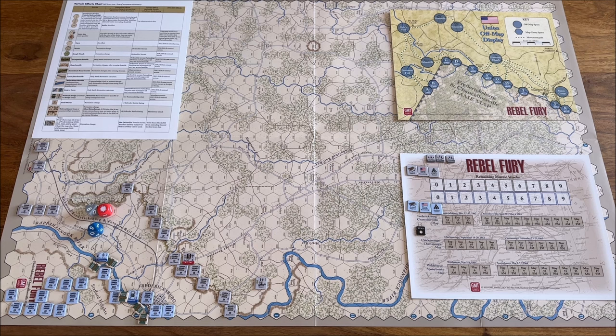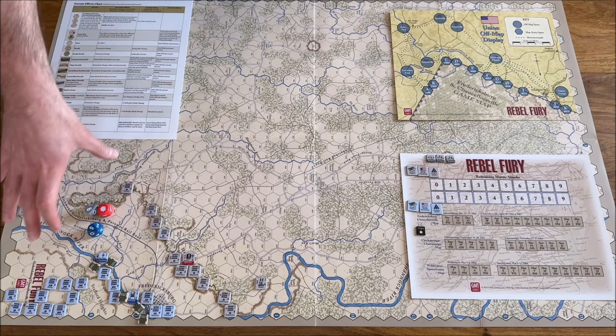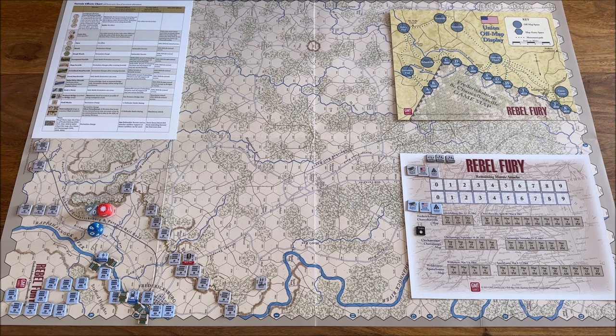Let me start from a very high level. This is, of course, a hex-and-counter game. We have a map with all the features of terrain — roads, rivers, woods, hills and so on. We have tokens for both sides. To this we'll have a player aid, an off-board map, and some additional tracks. We're also adding a couple of dice which resolve battles and determine the consequences of a particular battle. And that's, in essence, everything.